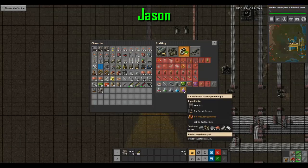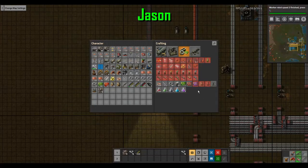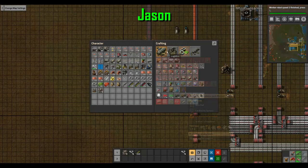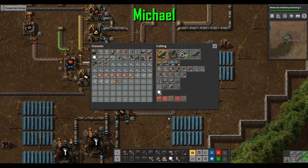Purple packs require rails, electric furnaces, and productivity modules. Time to get out a piece of paper to calculate some ratios. I want one per second, so I'm going to need seven of them. I need 210 rails per 21 seconds, and rails are made at a rate of four per second, so I need three.